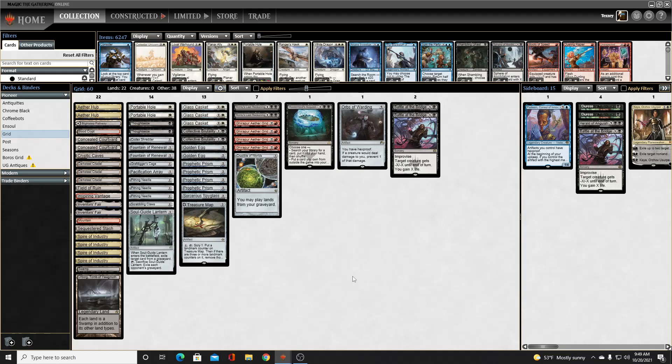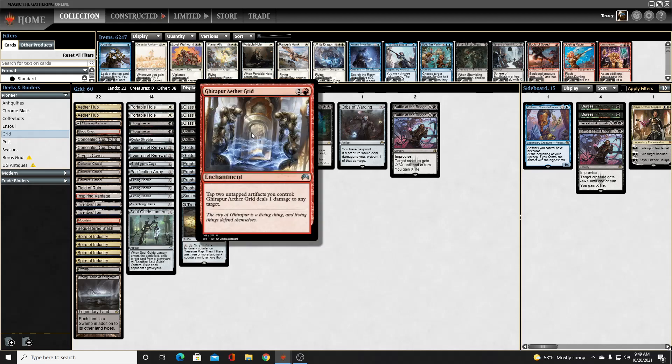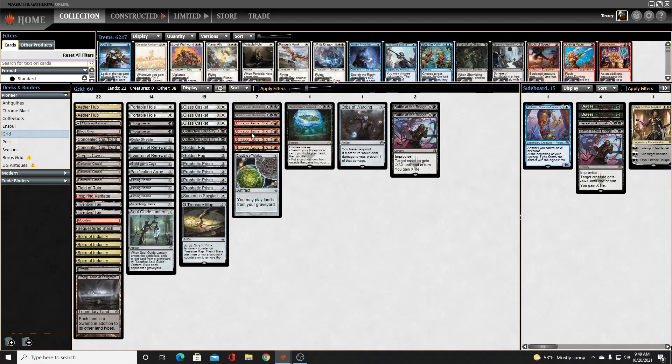Hey everybody, let's get into another Pioneer League. This time we're playing something a bit different and interesting. This is a take on a Lantern Control-style artifact-based control deck in the Pioneer format, mostly centered around Gear per Aethergrid as a way to both close out the game and remove creatures from our opponent's board.